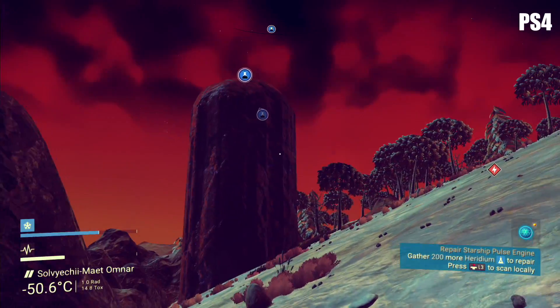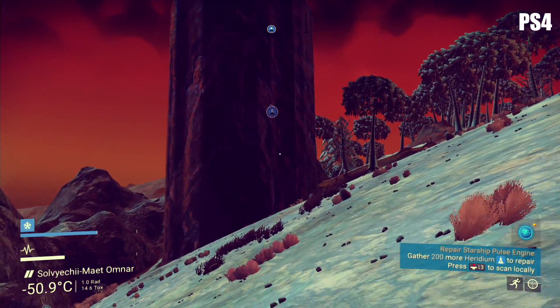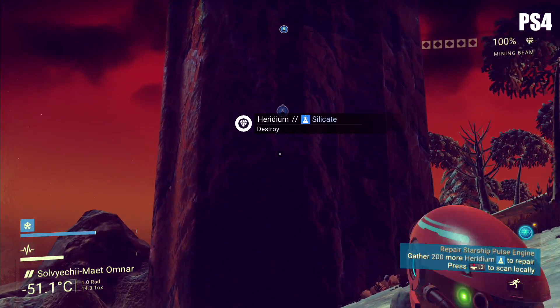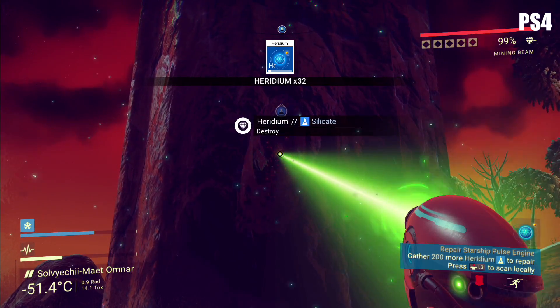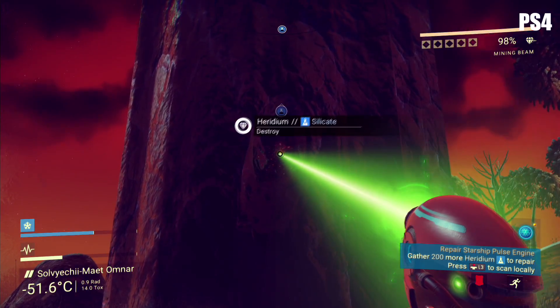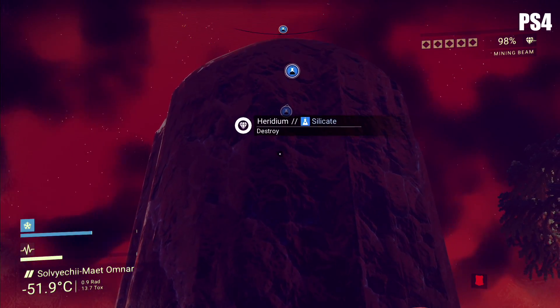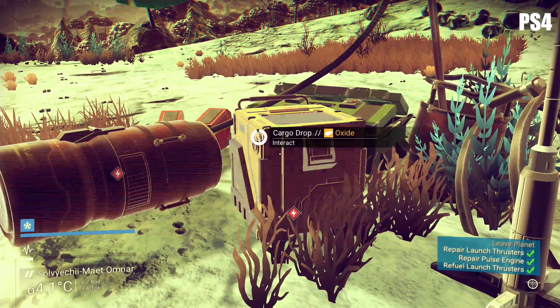There do appear to be some broken features, however. SSAA 4X doesn't seem to have a notable impact on performance and delivers AA coverage that looks suspiciously like FXAA, which tells us that A) it probably is FXAA, and B) Hello Games weren't kidding about needing more time on the PC release. We're not looking to nitpick here though. At 1080p, we had a wonderfully smooth, maxed-out experience, and the game still remained eminently playable at 4K resolution.